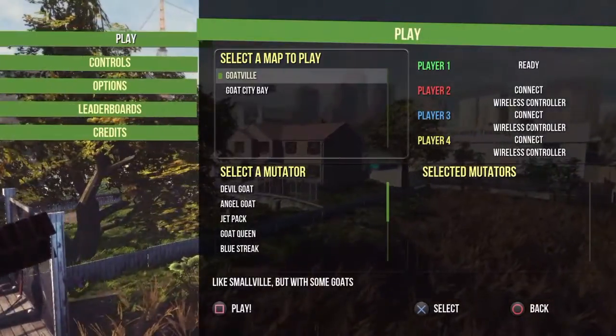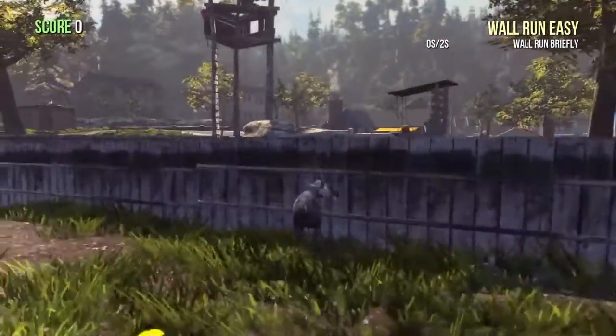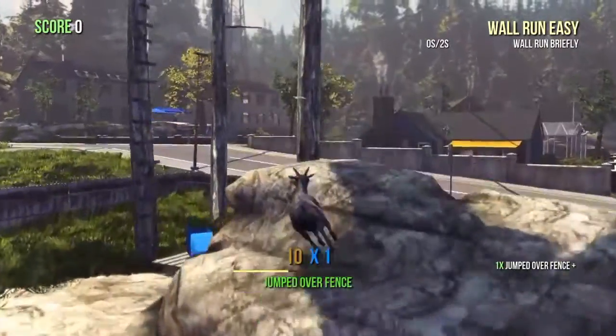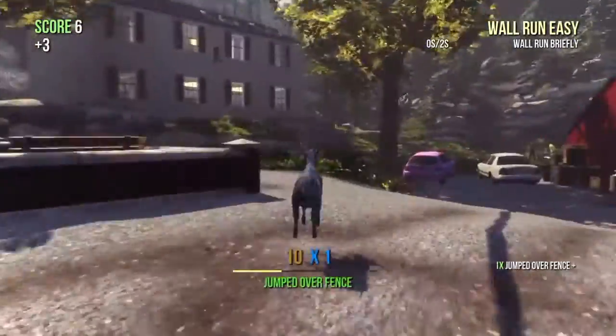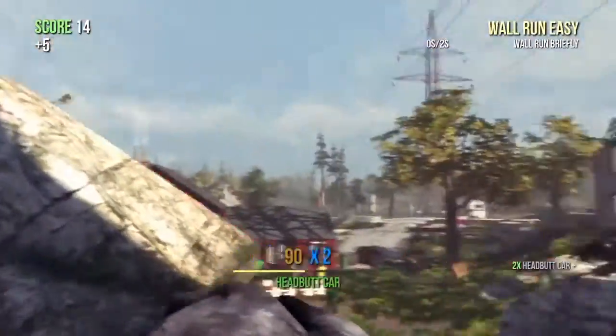Loaded up Goatville with no mutators. From the spawn point, just jump over the fence and head sort of eastwards across the road. If you've done the devil goat trophy, you'll know the direction to head, but just follow the video.